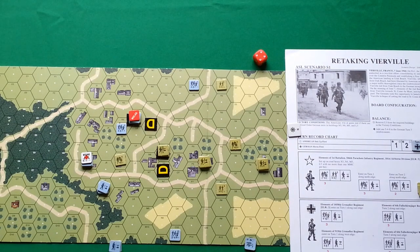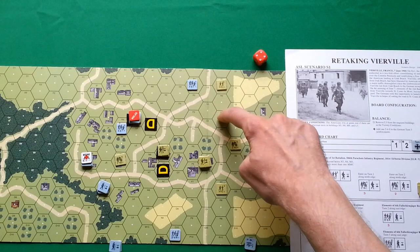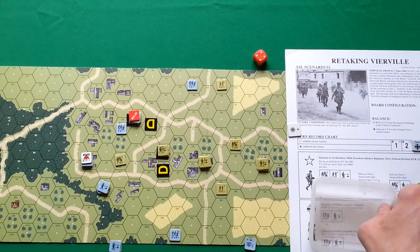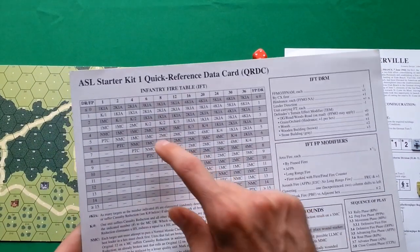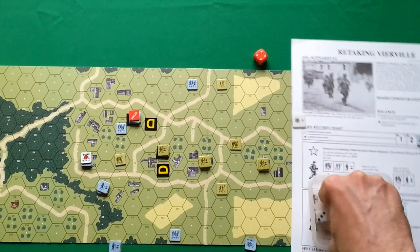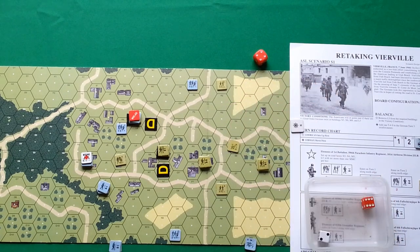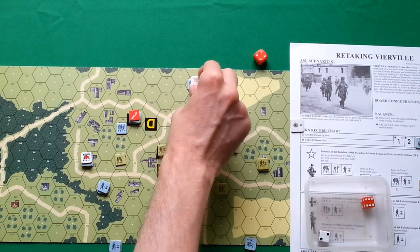That's all for the rally phase. Moving to the prep fire phase — the question is whether Germans are about to fire anywhere. They might try something. Firing on them with a firepower of two, no modifiers — rolled five. We check the firepower column of two, and it is a normal morale check for Americans. They rolled 8 — they failed, and they are broken. Placing a prep fire counter on the Germans.